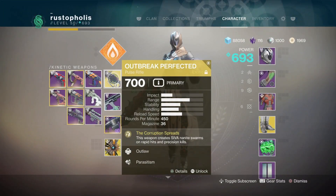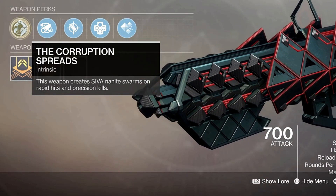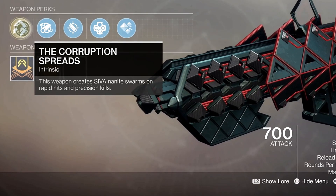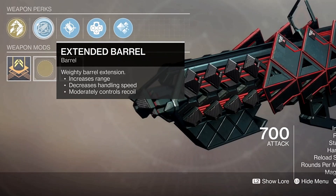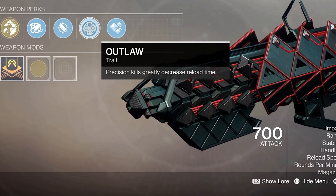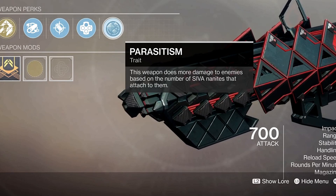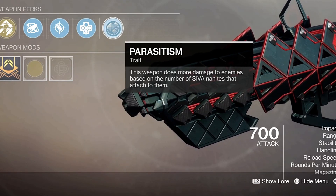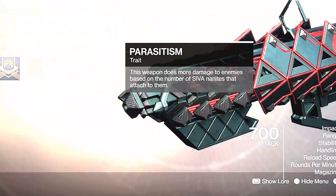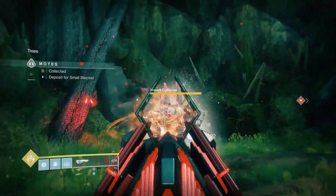Now let's talk about Outbreak Perfected. It may seem like it doesn't do a lot of damage from afar — I actually thought that when I first started shooting it. But then I read the perks: rapid hits or precision kills create nanites that swarm and attach themselves to enemies. The more nanites attached to the target, the more damage it will do. So you just keep shooting it, keep spamming it inside the Luna Faction well, keep ramping up damage, taking out massive targets. It shreds so much. If you're not able to get it, message me if you're on PlayStation 4 — I can help you get this weapon.